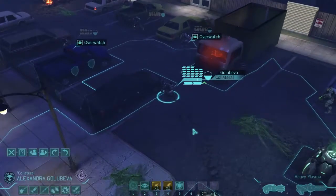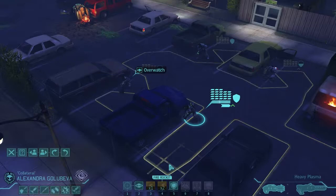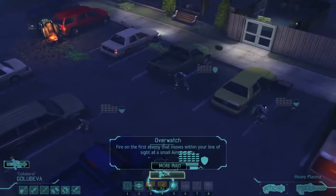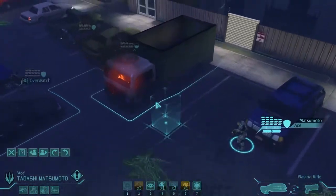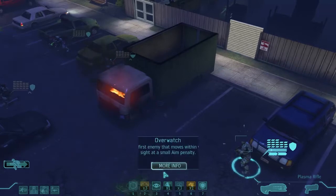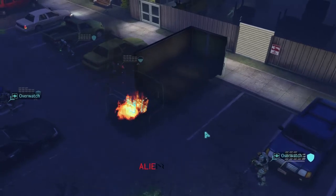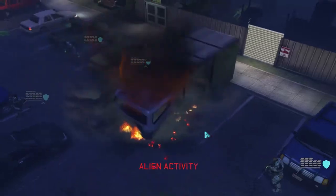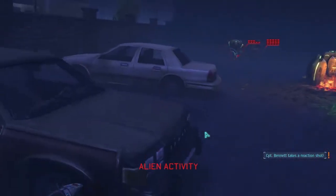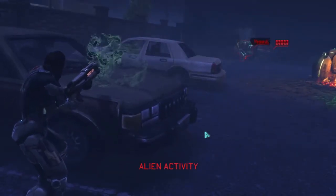This guy — half cover. We're just going to have to deal with it. It would have been nice to move into full cover, but that's the way of things. We've got our heavy coming in at the back. It probably would have been a good idea to fire a Shredder Rocket down there. We're not going to move him forward because of the exploding car. That should have been that round — nicely taken care of. Oh, that could have been a lot worse. We've got a Berserker and a normal Muton.